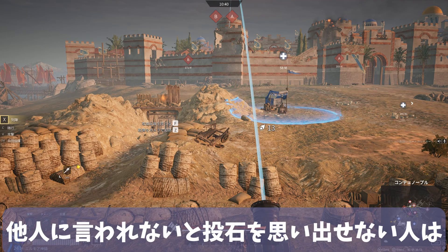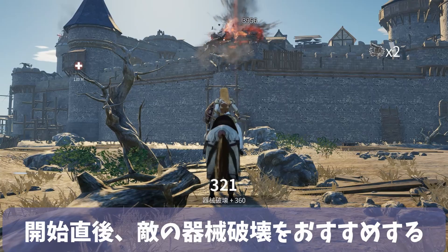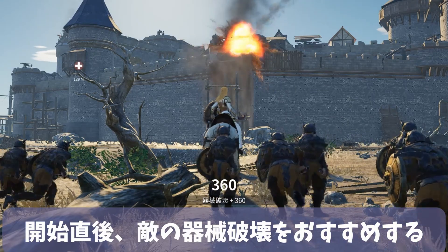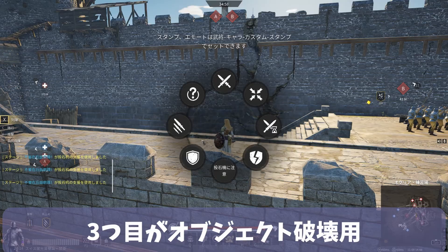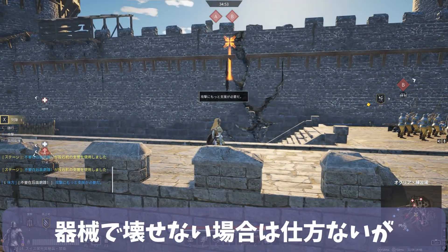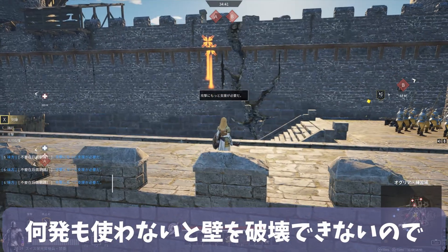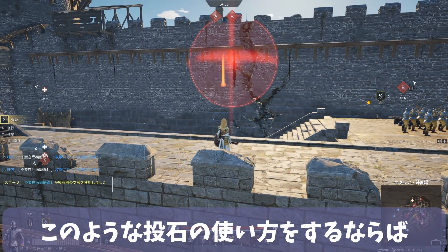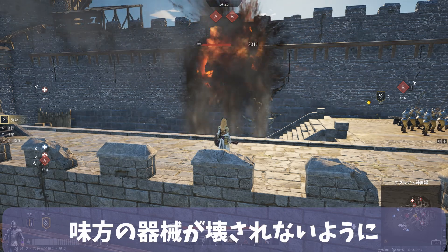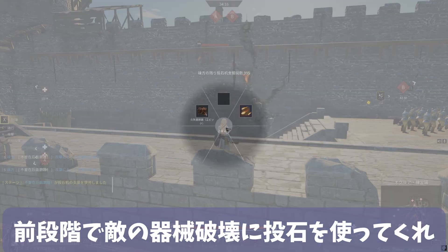For those who only remember the strike when told by others, destroying enemy equipment will earn points, so I highly recommend destroying their artillery immediately after the battle starts. Three, for destroying objectives — while it's a last resort if equipment cannot destroy the objective, I personally do not recommend this use because it takes multiple strikes to breach a wall. If you are going to use the strike this way, please use it in the preceding phase to destroy artillery so your own equipment is not destroyed.